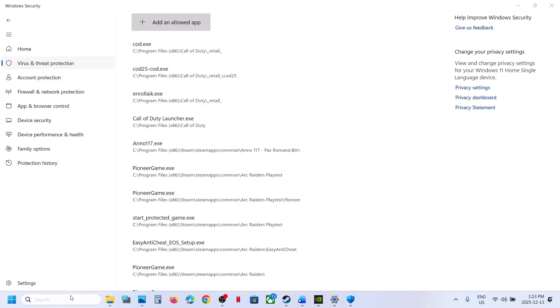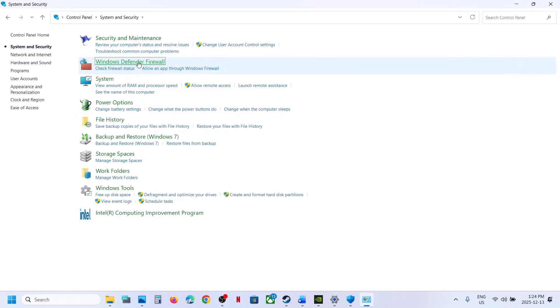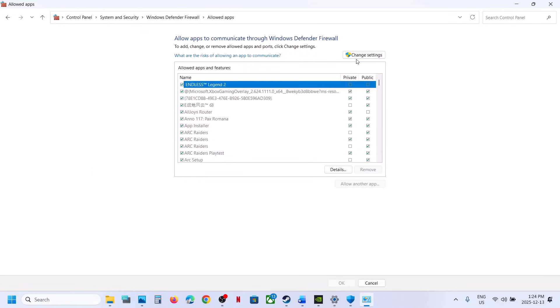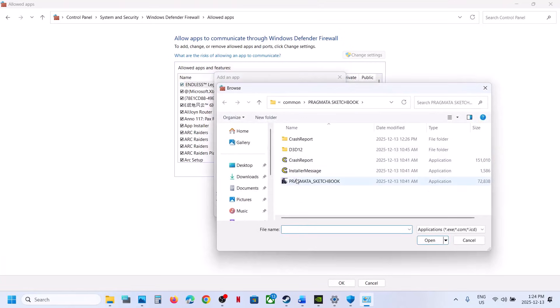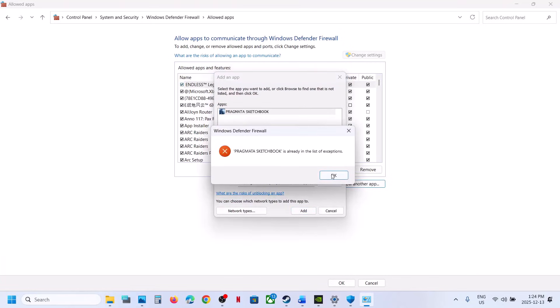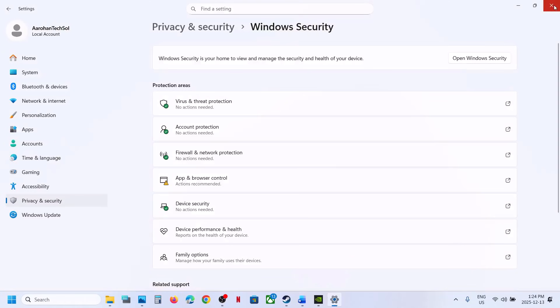Now type 'Control Panel' in the Windows search box, click on Control Panel, go to System and Security, then Windows Defender Firewall, and select Allow an App or Feature Through Windows Defender Firewall. Click Change Settings, then Allow Another App, click Browse, go to the game installation folder, select the game exe file, click Open, and then click Add. Once the game is added, launch the game and check.